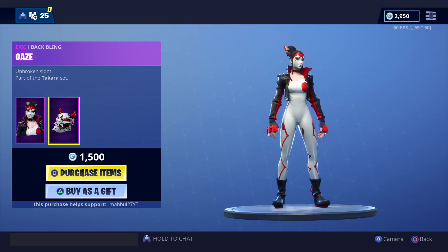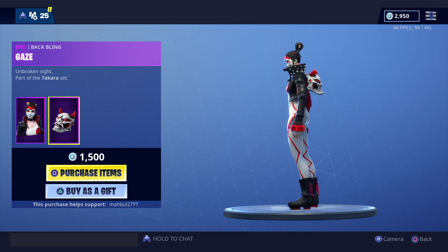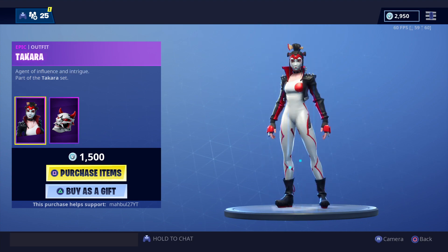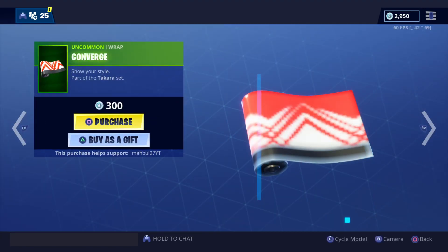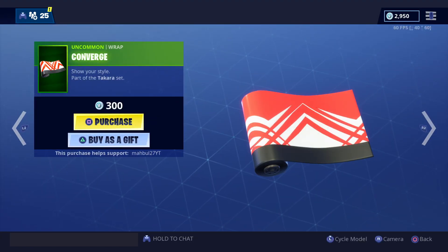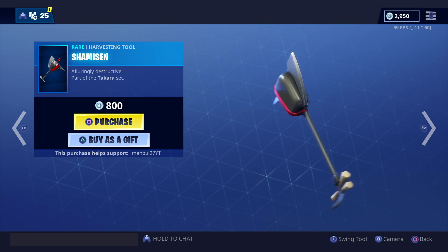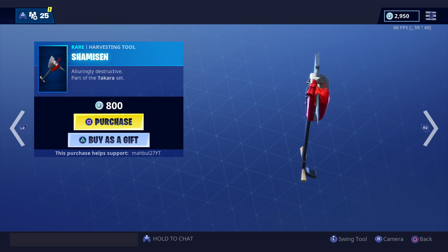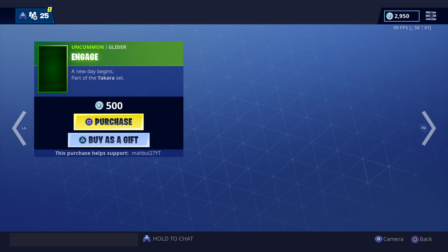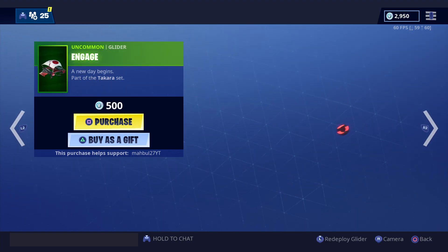Chinese, Asian, whatever — Takara comes with a back bling called Gaze. Pretty sick skin. Also have a new wrap called Converge, and a pickaxe called Shamisen, like some kind of instrument.